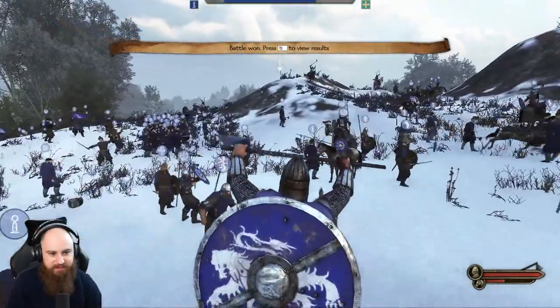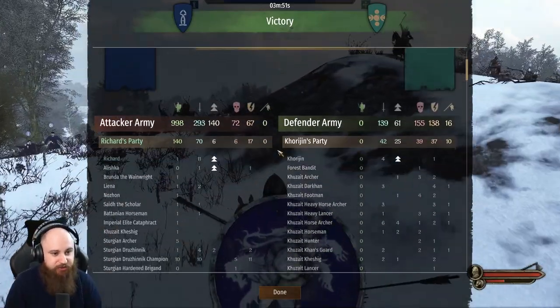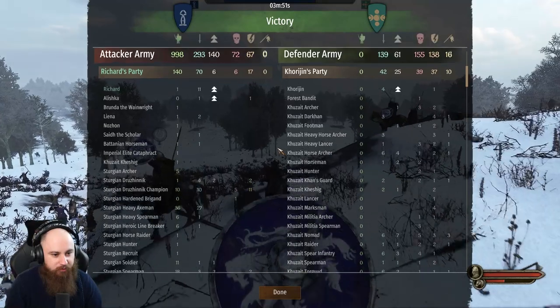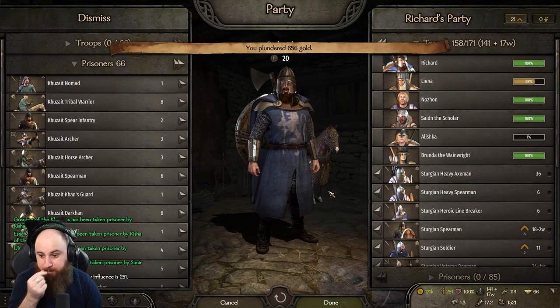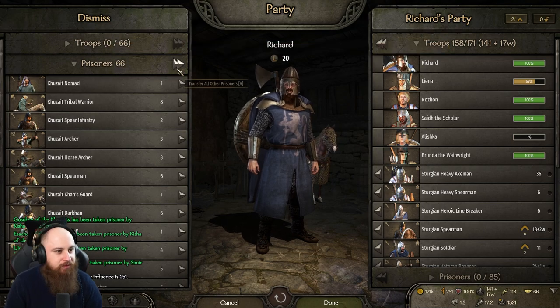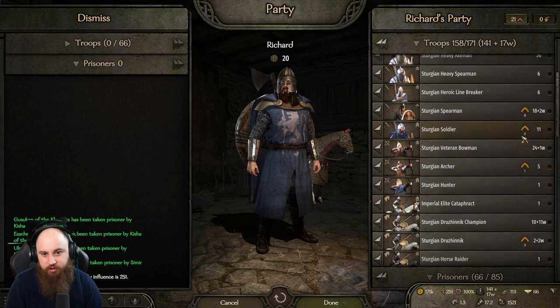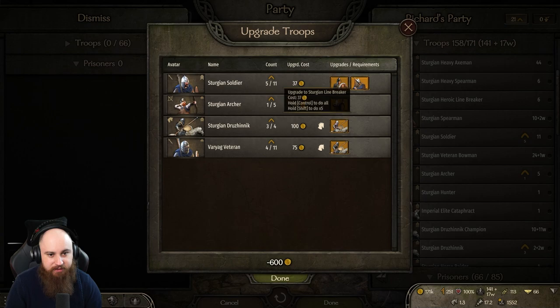Victory is ours! How many did we lose? 72 total — 67 dead, 67 wounded. That is cracking! Happy days. Hey Pedro — I don't have any prisoners currently, so I'll grab some and upgrade all my troops because we're going to go hit Tile next.